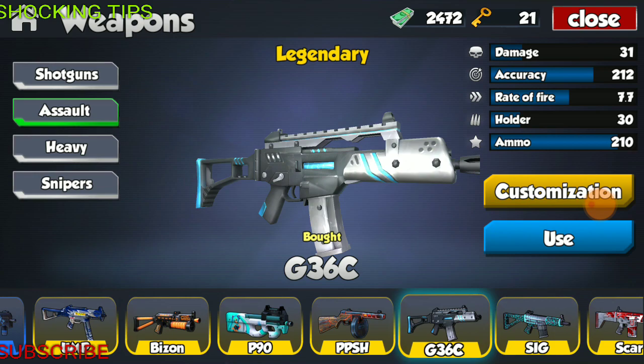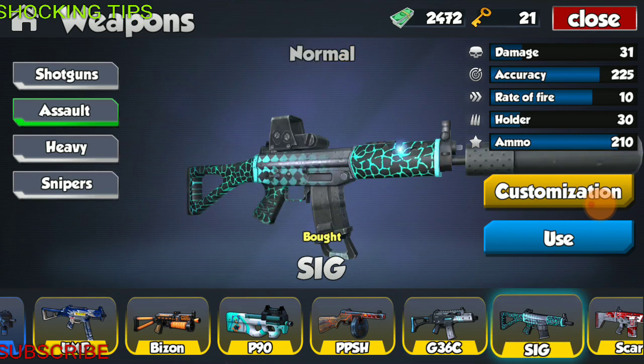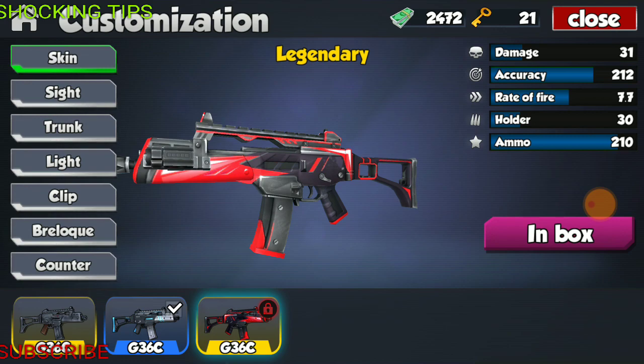Next we have the G36C. The G36C looks futuristic, which is absolutely gorgeous. This is one of the few weapons I don't have fully modified. This weapon has the specs of 31 damage, accuracy of 212, fire rate of 7.7, holder of 30 rounds, and total ammo of 210. Surprisingly good stats, especially considering it only has a flashlight equipped — we've yet to add a silencer, fast clip, and a sight, which will make the stats even better. This weapon has a beautiful futuristic skin, and then a gorgeous black and red skin.